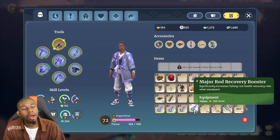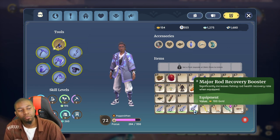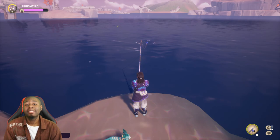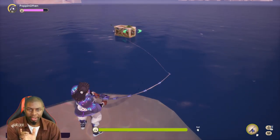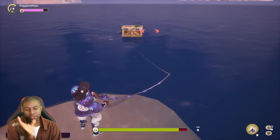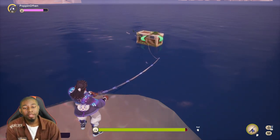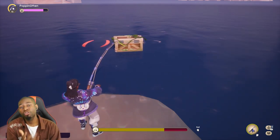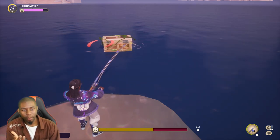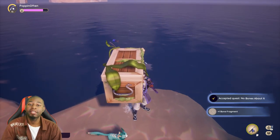Last but not least, we have the rod recovery booster, which significantly increases the fishing rod's health recovery rate when equipped. As we already stated, the health bar is at the bottom of your screen when you're fishing. If I go out, you see how my health is draining, but if it's in the safe zone, I get it back. You can see how much faster it is compared to the previous hook. If you struggle with catching fish and getting out of the way, you can use this to get health back much quicker so you have more effective health.